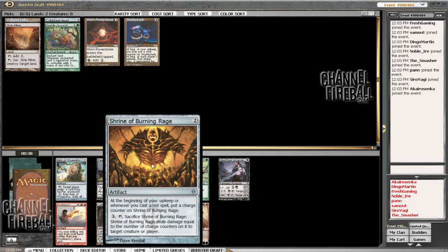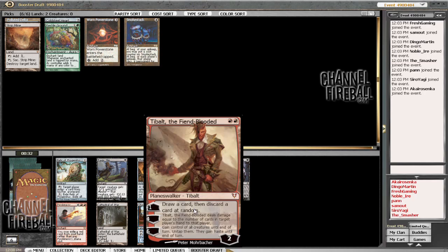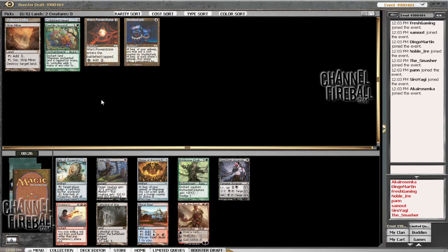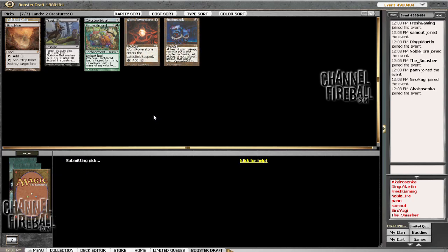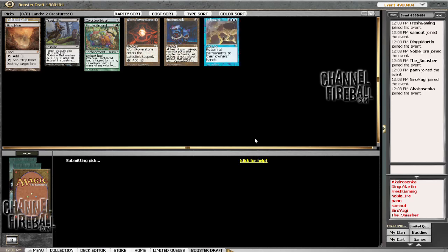This is a pretty do-nothing pack. Shrine is very good in red, unsurprisingly. Tirbolt probably shouldn't be in the cube. Cathedral of War would fit the theme but we don't have any creatures to go with it. I'll take the Tragic Slip — I've got a Delta, so I might be able to cast it. Mogul Marshall and Smokestack is quite a nice combo, but I'm not passing an Appeal.